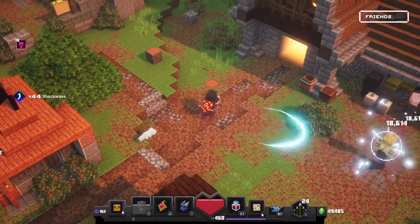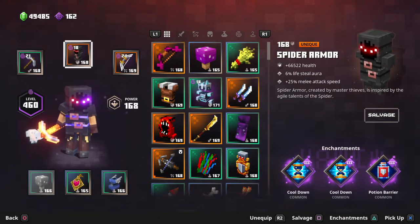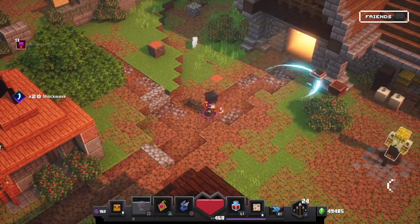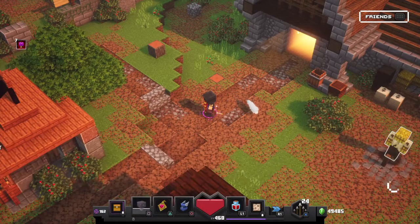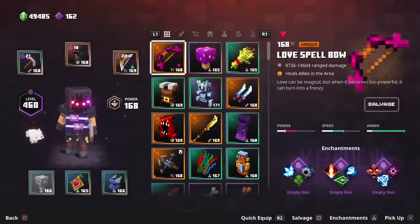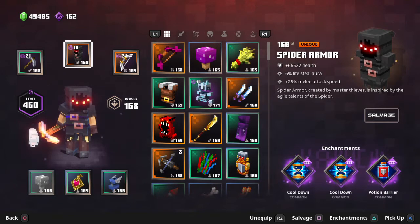I'm using spider armor because it has 25% melee attack speed and it's about 66,000. With the mushroom, this is a very good mix — you hit so fast. I have double cooldown, which means my mushroom can last forever — literally by the time it's at one second I can just recharge it. You probably won't get this lucky with a double cooldown spider armor though, so I'd look for a single cooldown potion barrier, because potion barrier is very useful for Apocalypse Plus 20.